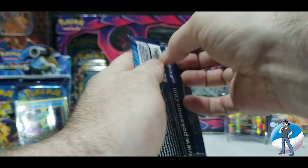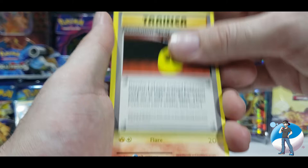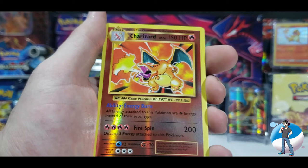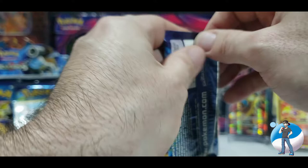Move on to pack number two with my boy Charizard on the front. We've got the packaging off, the code card out of here. Three from the back, flipping it around with Misty's Determination to start. Porygon, Trainer — de-evolution spray obviously — Growlithe, Machop, Nidoran Male, Ponyta, Drowsy. A Reverse Holo Charizard! This is rarer than the regular Charizard in this set, and on pack number two we've got our first Charizard pull. I am hyped. The last card is a regular rare Farfetch'd, but this Charizard is the star of today's show.